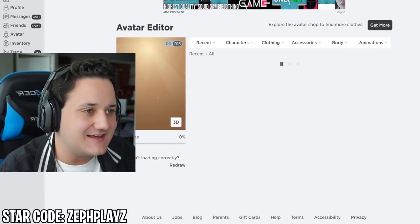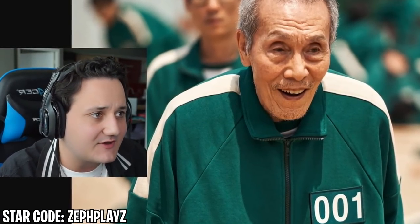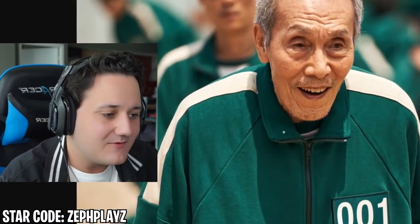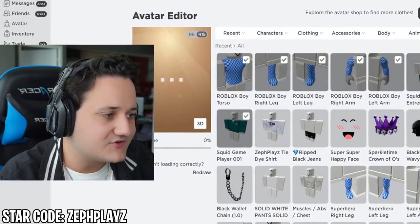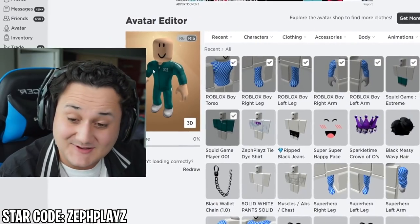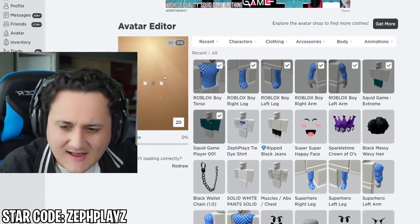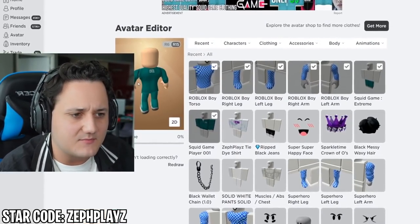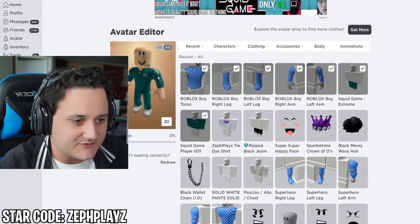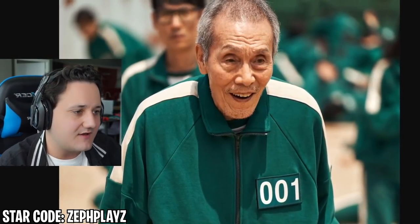We're going to go ahead and put on the shirt and pants. He has the 001 tag on the front. I want to see on the back — they do have the number on the back, and we see it in the Roblox outfit as well. That is looking very, very nice. It's matching and looking good. They don't have any gloves on, so we don't have to look for that.